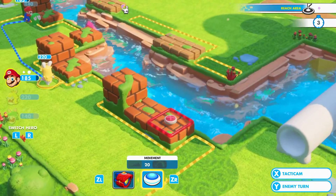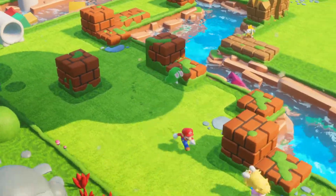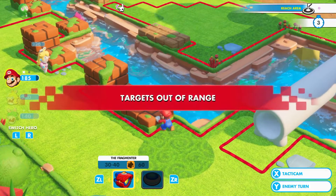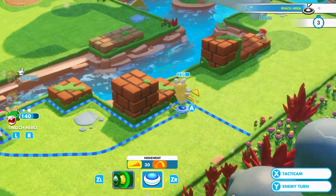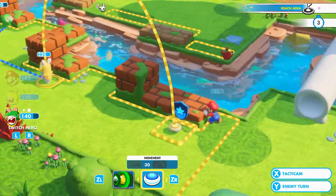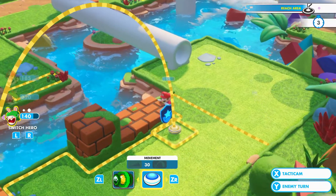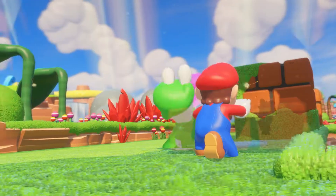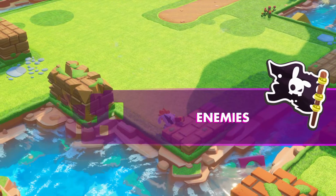Jump Mario somewhere — over here? Target's out of range, yes, I was expecting that. I don't think I can double jump — no, we can't. But we just go as far as we can and pass on to the enemy.